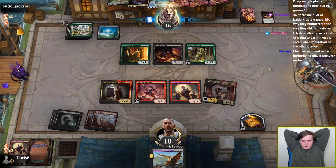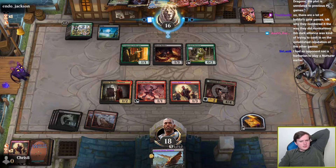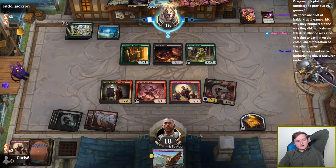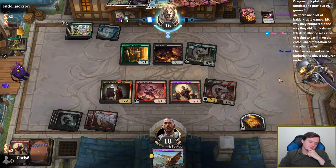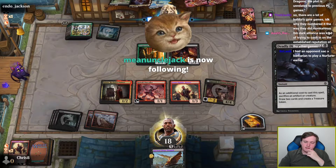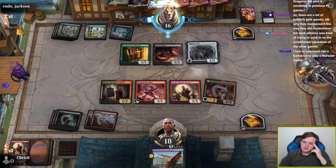We now have two cards in the graveyard for Sarevok. Sarevok really doesn't synergize with Ancient Brass Dragon, does it? If Ancient Brass Dragon empties our graveyard — hmm, what significant win-more problems we have. There's a treasure, so now they're representing the wave. That's awkward.